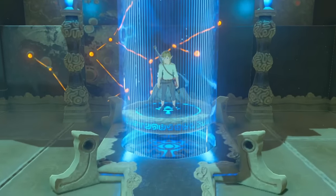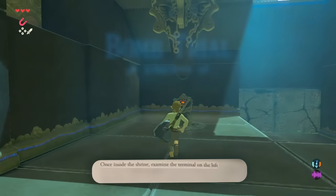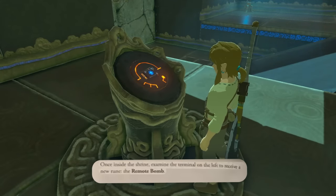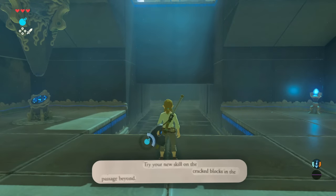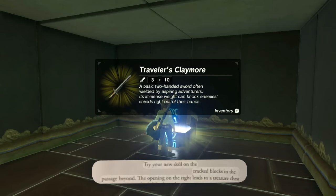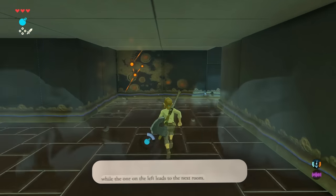So after whatever that was, we can go inside the shrine. Once inside the shrine, examine the terminal on your left to receive a new rune, the Remote Bomb. Try your new skill on the cracked block in the passage beyond. The opening on the right leads to a treasure chest, while the one on the left leads to the next room.